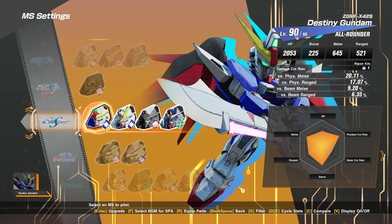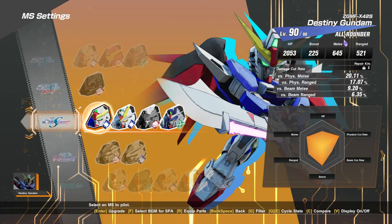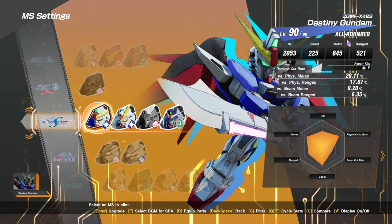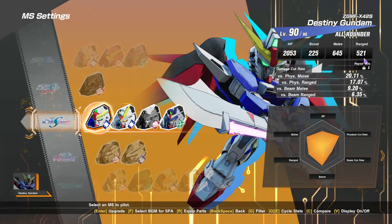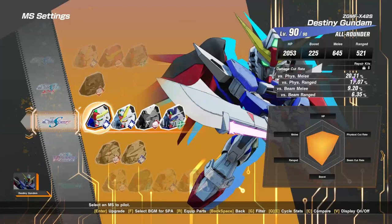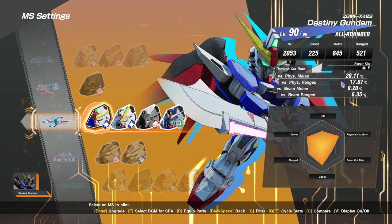I have upgraded everything to level 90 already. As for the base HP, we are talking about 2053, boost 225, melee 645, ranged 521. Pretty much all the all-rounders have a little bit more melee than range. As for the damage cut, physical is seemingly a lot more better than the beam, just for any of the SEED unit or even SEED Destiny units.